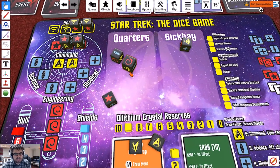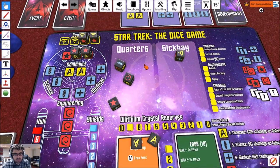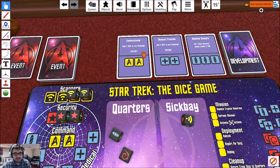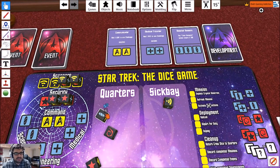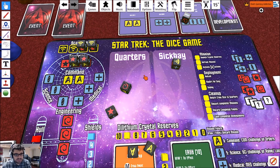That leaves three dice. Since I need to complete a development, the 'clear sensor' ability is actually quite useful — I like that. I'm going to go ahead and put a die on that development card. That leaves these two — with more security and engineering, I don't think I can do anything else. That ends that.